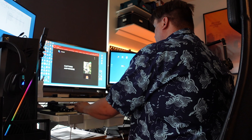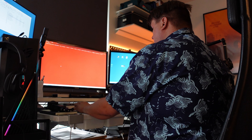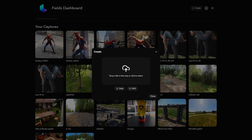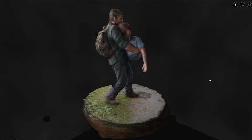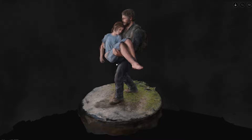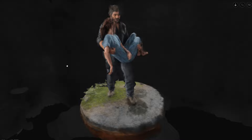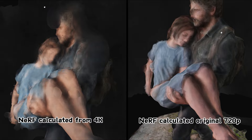Let's start with Luma AI. I first uploaded the original low-res 720p video to Luma and waited to see what kind of NeRF model it could process. While Luma was doing its task, I uploaded the 4K version to make a comparison. I was surprised that Luma was able to calculate a surprisingly good version from the lower resolution source material. I was even more surprised when I saw the model it made from the 4K version — the higher 4K version turned out to be worse than the model calculated from the original 720p material.